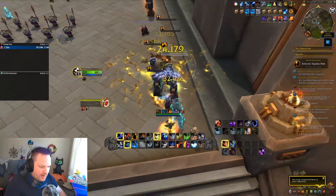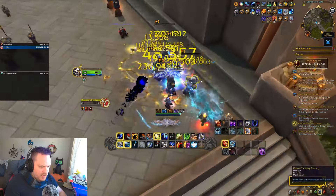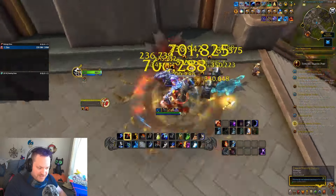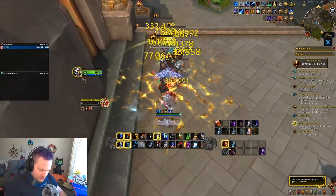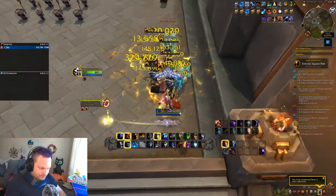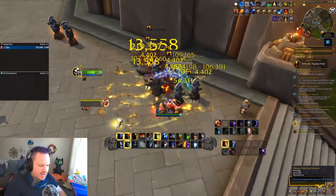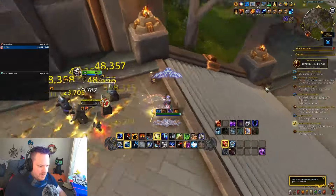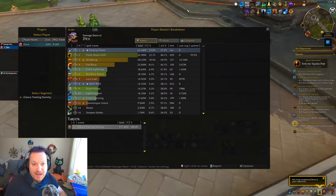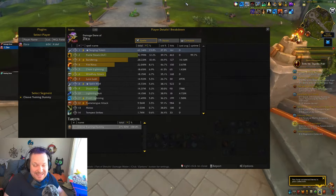We're going to go Primordial Wave, Lightning Bolt, Doom Winds, then back to get our Totem. I'm going to go Totem into Fire Nova — that gives us a Hot Hand window as well. You don't have to hit Lava Lash to get the Hot Hand window; you can hit Fire Nova or Hailstorm if you're doing that build. There's another Fire Nova, there's another Lava Lash, and we were sustaining almost 3 million on 5 targets — that's pretty good, right? Those are pretty good numbers.